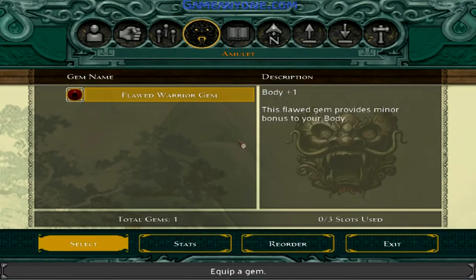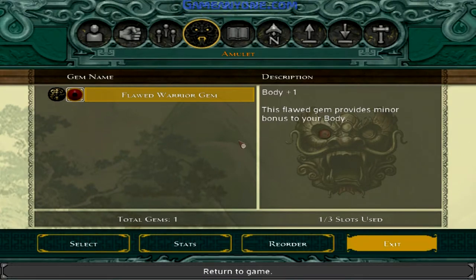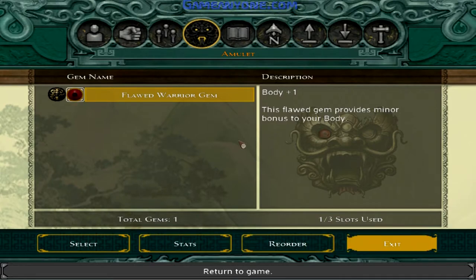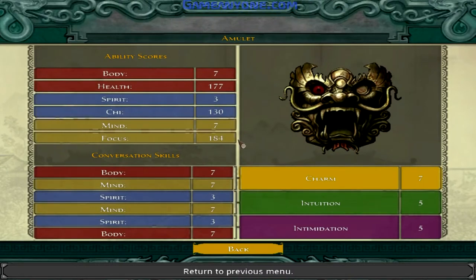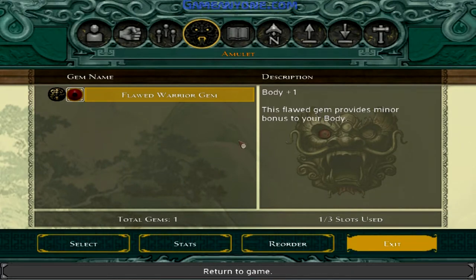So basically you can do multiple stuff. This is a flawed warrior gem. On the right here, right above where it says stats, it says total gems: one, and then one out of three slots used. So conversation skills — body, mind, spirit. Charm is seven, good. Intuition, intimidation — it's good to know. So you can just select different ones, match them up to what you want. So this is body, so minor bonuses to your body.